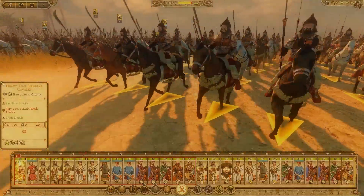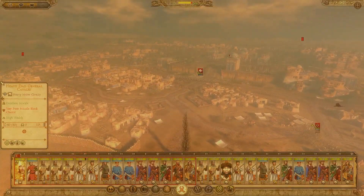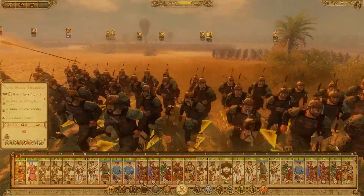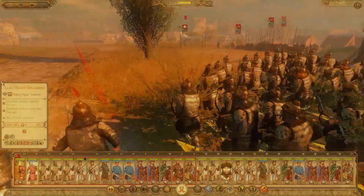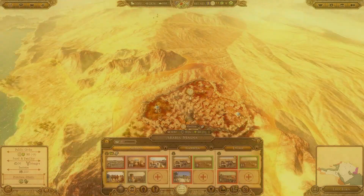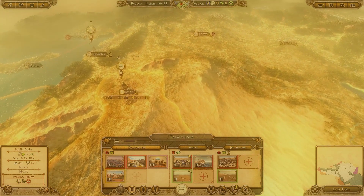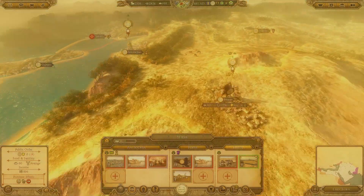Have you ever wondered: what if the Persian prince Peroz had managed to reclaim the Sassanid Empire from the powerful Umayyad Caliphate? What would the future of history have been like? This modification for Total War: Attila is set in 661 AD, after the fall of the Sassanid Empire. From the eastern shores of the Danube, the Byzantines remain powerful under Emperor Constans II — baptized as Flavius Heraclius — who keeps the Empire strong against any Arab invasion, for now.